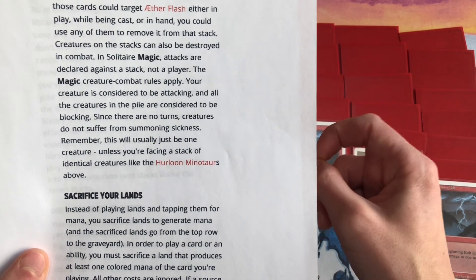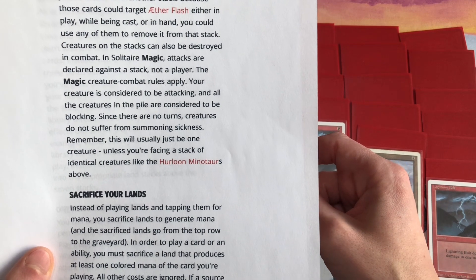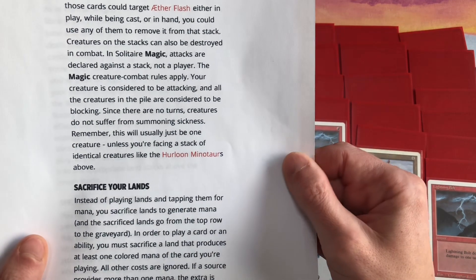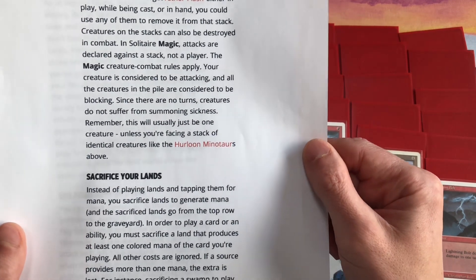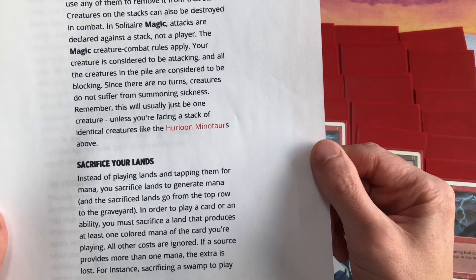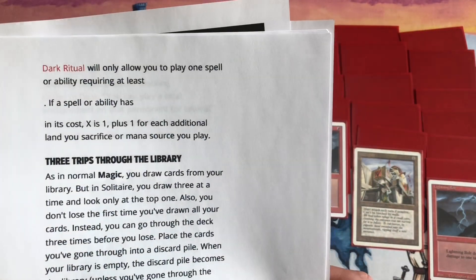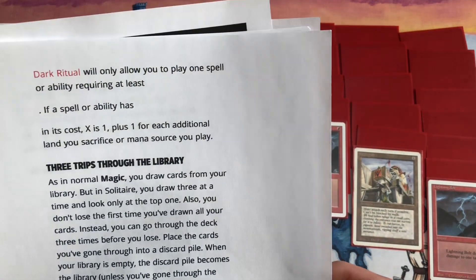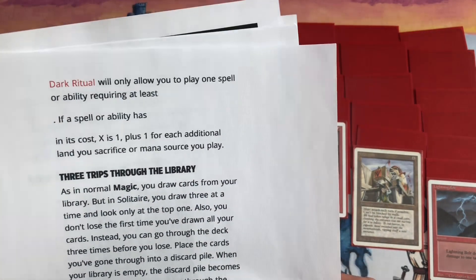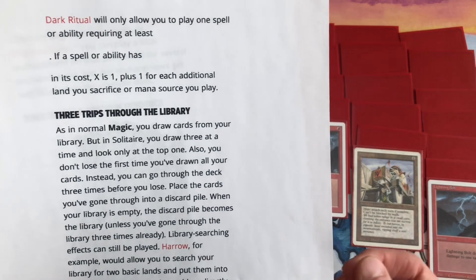In order to play a card or ability, you must sacrifice a land that produces at least one colored mana matching the card you're playing — all other costs are ignored. If a source provides more than one mana, the extra is lost. For instance, sacrificing a Swamp to play Dark Ritual will only allow you to play one spell or ability requiring at least one black mana.